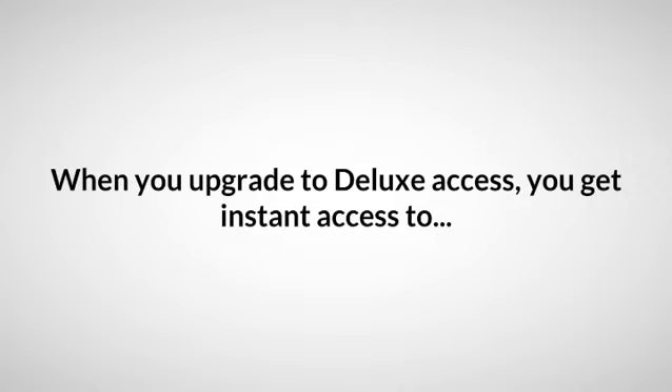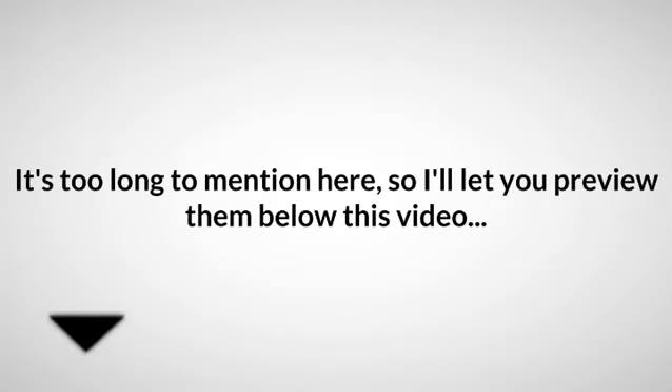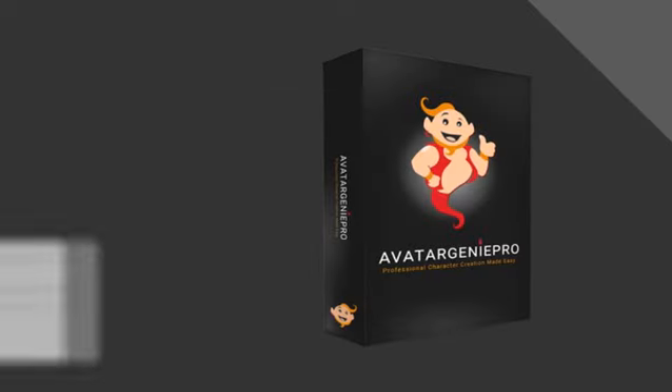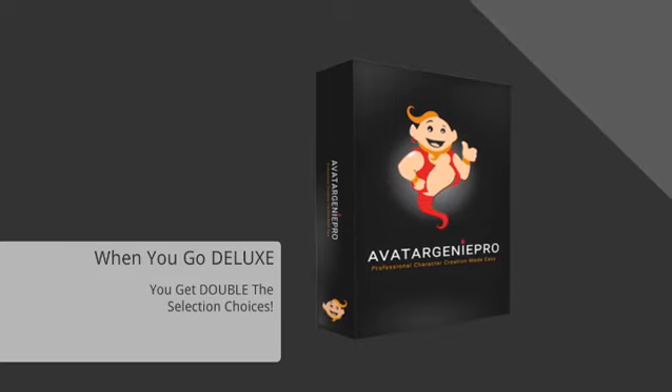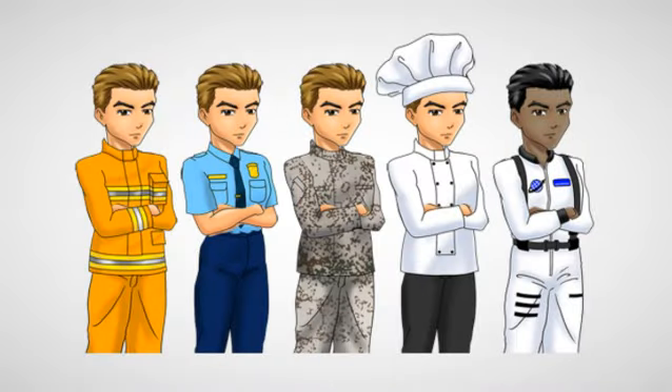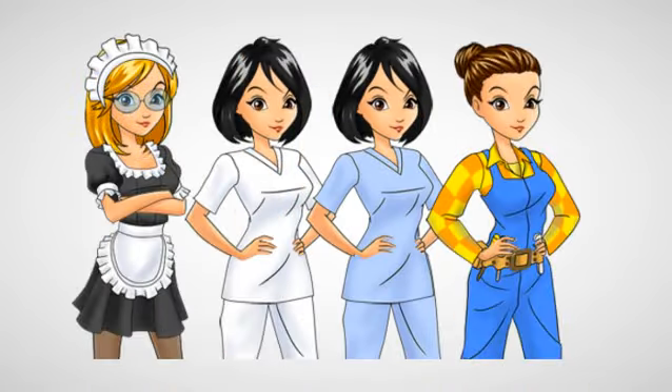When you upgrade to Deluxe Access, you get instant access to even more costumes, hairstyles, and accessories for your characters. It's too long to mention here, so I'll let you preview them below this video. But when you go Deluxe, you will have double the selection size of a standard Avatar Genie Pro user, meaning you have richer choices for spawning virtually any combination of avatars and mascot characters than a regular user.